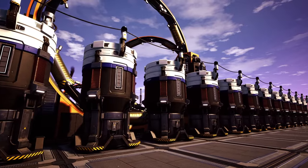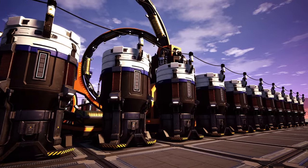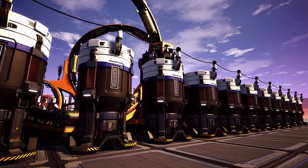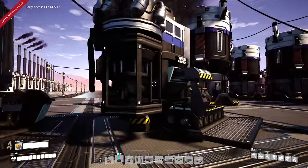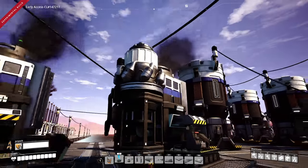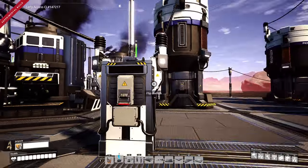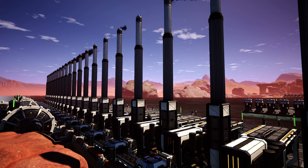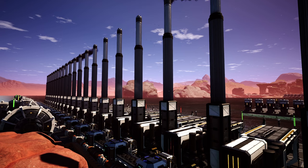Power storage, once unlocked, allows us to do as the name suggests: store excess power from power plants, with the exception of power generated from biomass burners. The reason for this is that biomass generator fuel consumption scales with factory power requirements. Once you start producing power from other buildings, you'll find that power plants run at 100% production, creating an excess of energy that needs to be captured in power storage or else it will be lost.